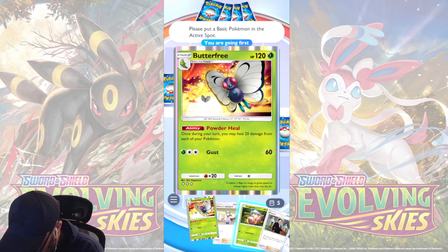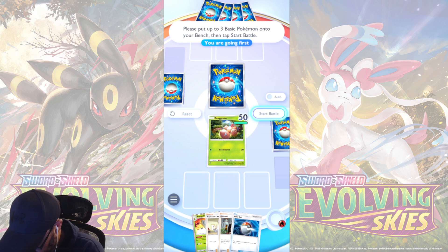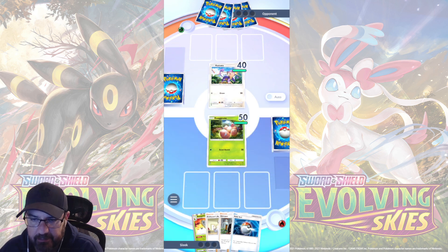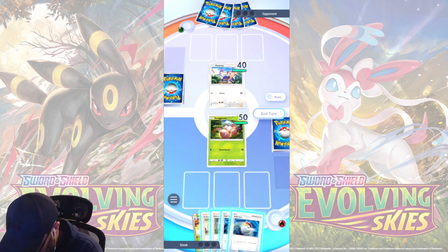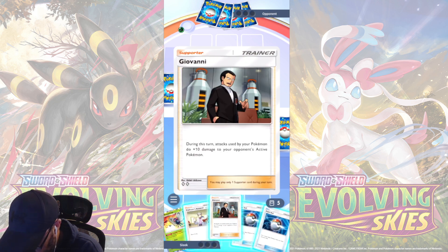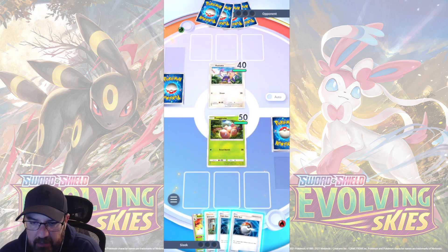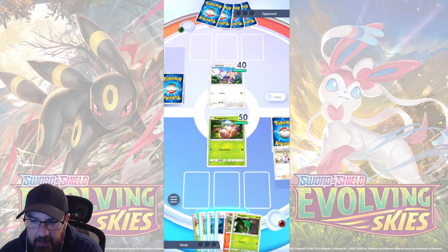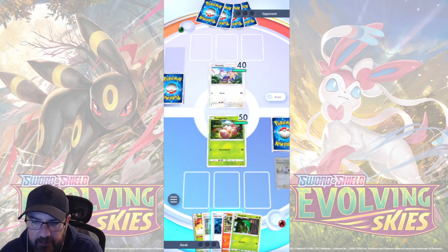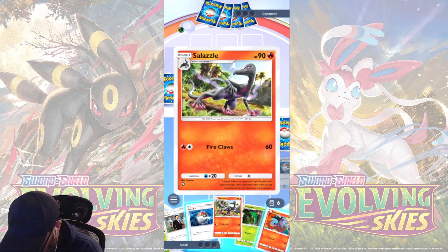We still have our Exeggutor to start the match. Execute and attack. Okay, let's see what we can do here. We have Giovanni. During this turn, attacks do 10 extra damage. That's good. So let's do Professor's Research first. I'm on fire. Okay, Salazzle and Metapod. Pokeball. So land it. Alright, so Salazzle needs two energy. Salander needs one. So I'm going to bring Salander down here.